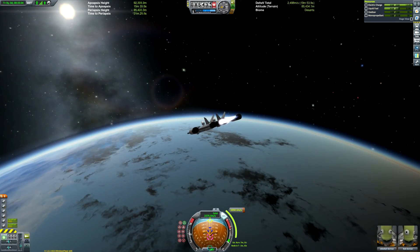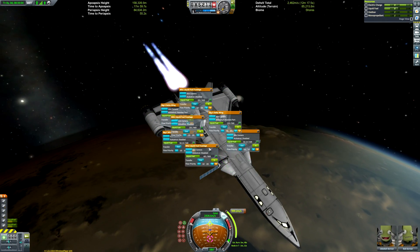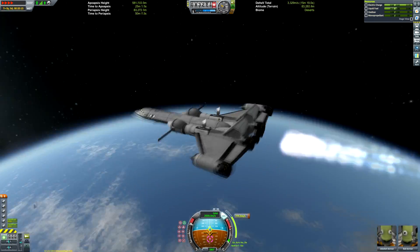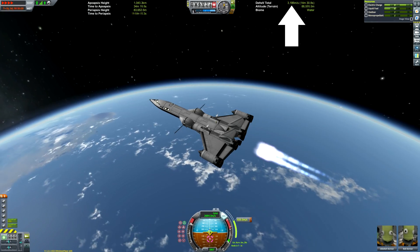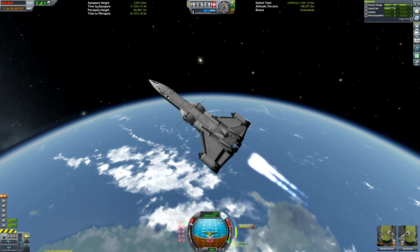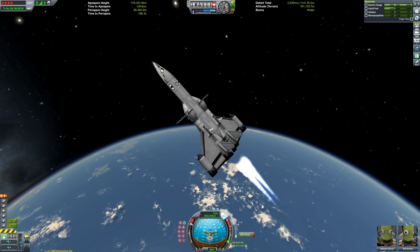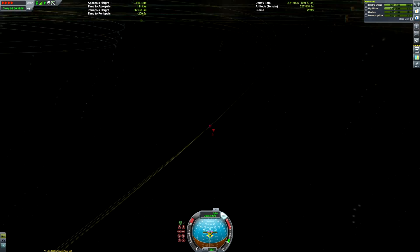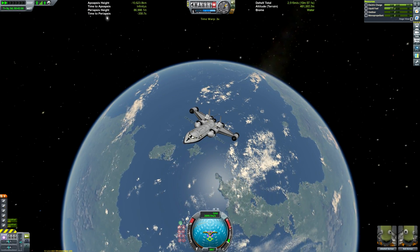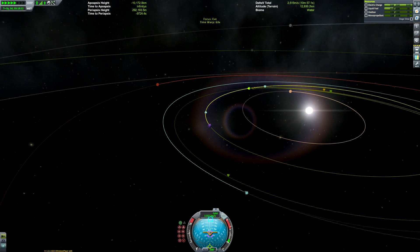Here we are getting our EVE transfer window set up. I kind of set this up before launching the mission so we'd be able to get an EVE encounter without having to do any time warping in orbit. Here we are just pumping fuel — if you look at the top right of the screen where that arrow is pointing, you can see our total delta-V there. We're pumping fuel from the big S delta wings and the peripheral fuel tanks into the main fuselage where the fuel lines are, just to get a true delta-V reading. Then we are just doing our burn to escape from Kerbin — it would have been more efficient to do multiple burns at periapsis, however I have enough fuel so it didn't really matter too much. And there's a little cheeky Munning counter there.